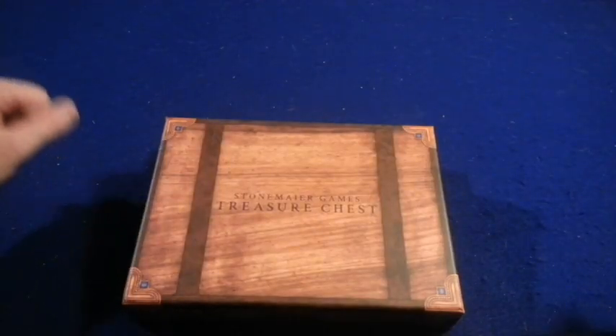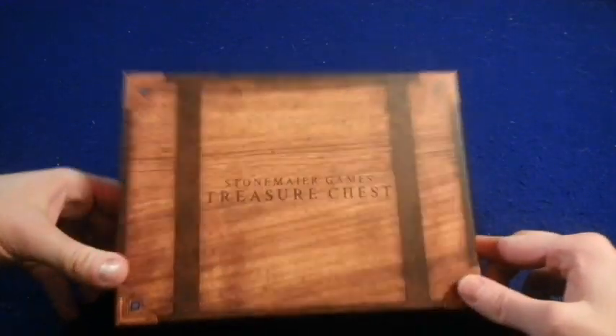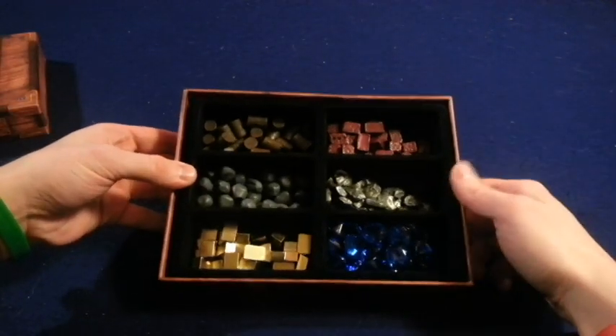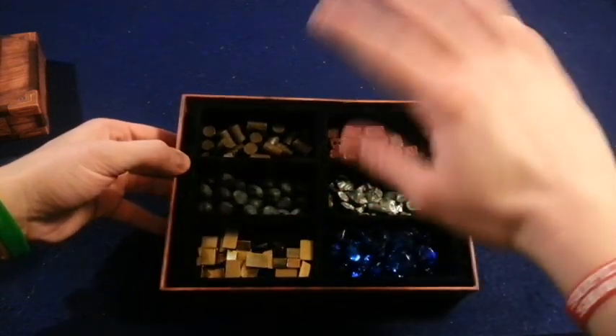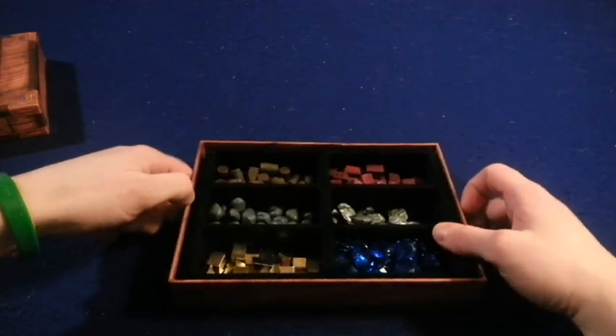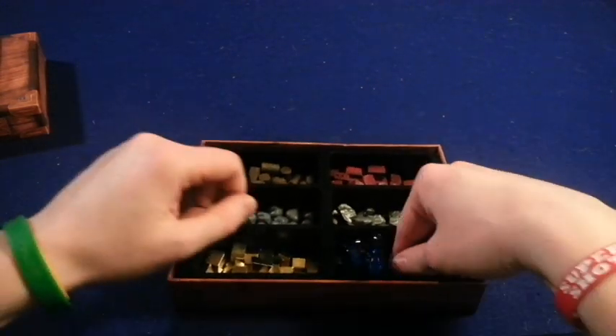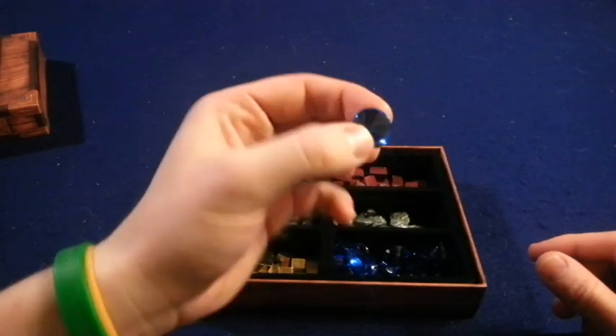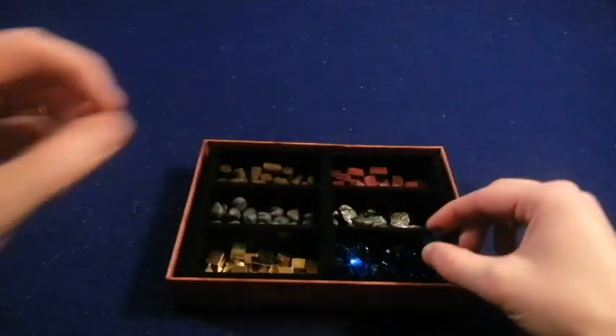Let's take a look at what you're going to get inside of Stonemaier Games' Treasure Chest. Take off the box and you're going to see six inserts with six different things. I believe there are 26 of each. First, we are going to get these blue gems, which are nice and shiny — they're translucent and they're pretty cool-looking.